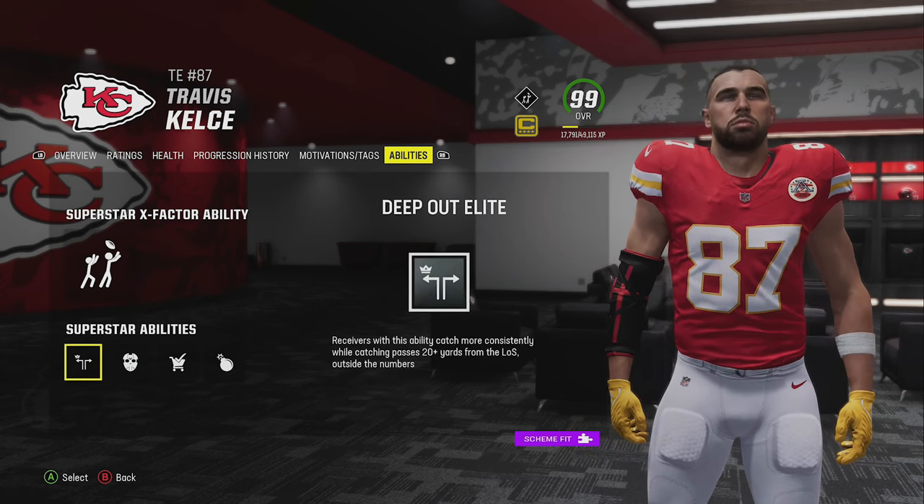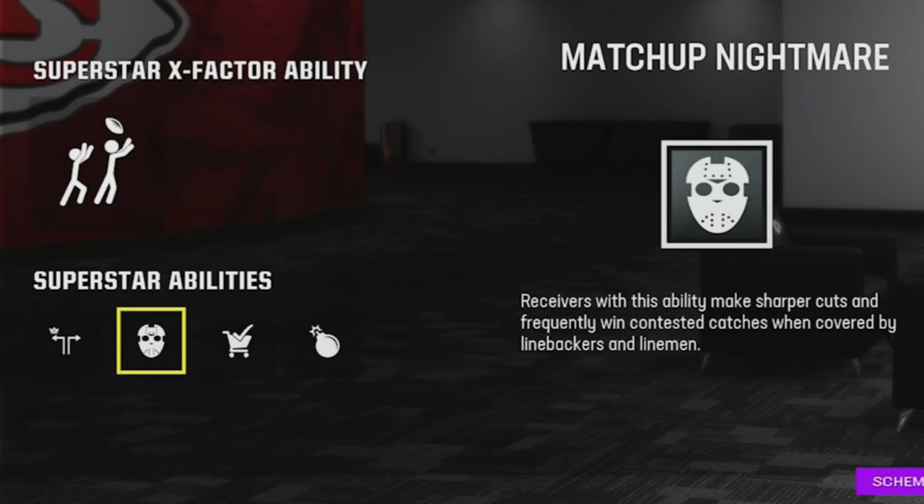For tight ends, I'd say use 'Double Me' once again. Also, 'Matchup Nightmare' is a really good superstar ability since tight ends are often covered by a linebacker, so having something that gets you open against linebackers more easily is very useful.